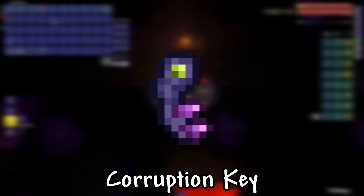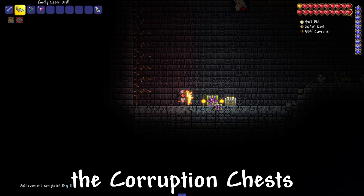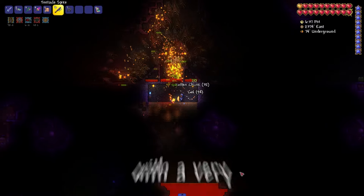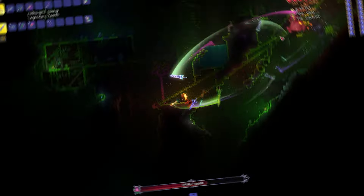I'll show you how to get a corruption key in Terraria. Corruption keys are hard mode items used to open the corruption chests in the dungeon, in which we can get Scourge of the Corruptor. It drops randomly from any mob in a certain biome with a very low probability. You can get it any time after switching to hard mode, but you can use it only after you defeat the Plantera.